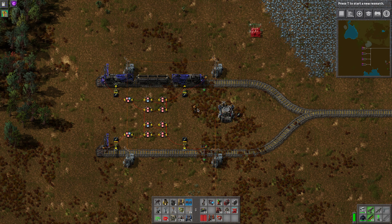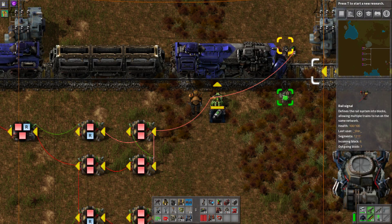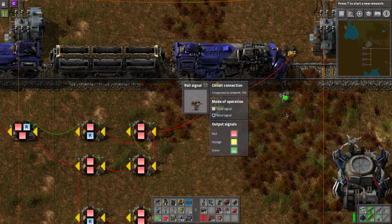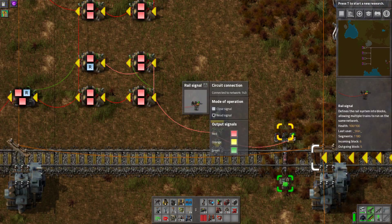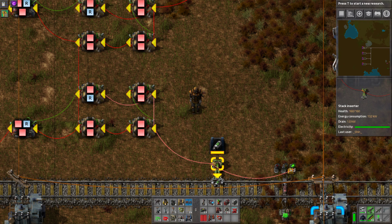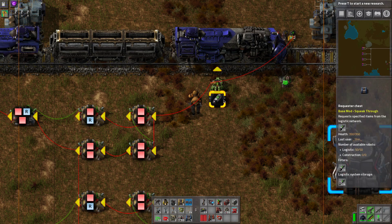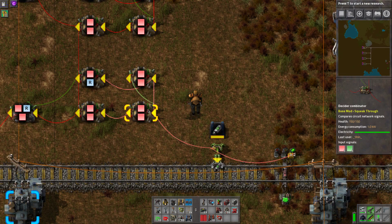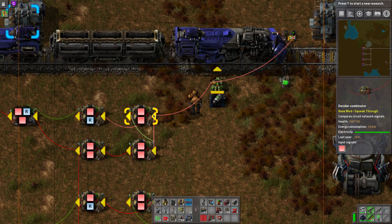Let me go ahead and get into this circuit. The first point is the rail signal, where we're looking at either red, orange, or green. In this case we're taking a red signal down here — of course we'll be getting an output of a green signal since there's no train here at this time. From there it is connected to the inserter, however that's just an attachment point, it's not really part of the network. The input is on the combinator here, and as you can see on the right hand side, we have an input signal of one red, and down here we have an input of one red and one green.